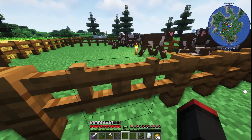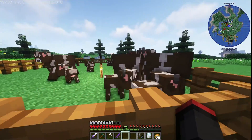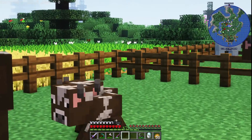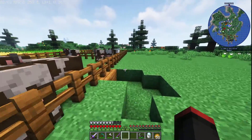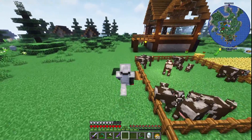So this is my cow pen. They're in prison for life. They're never allowed to get out, especially the children. And this is the sheep. There's less of them because I forget about them all the time.